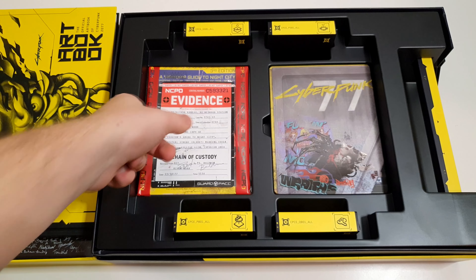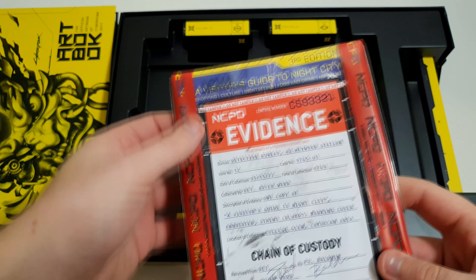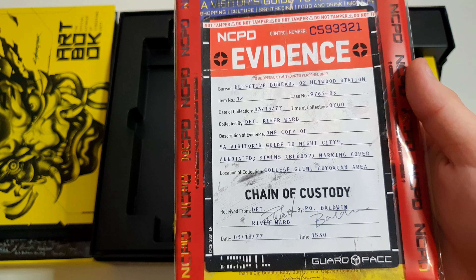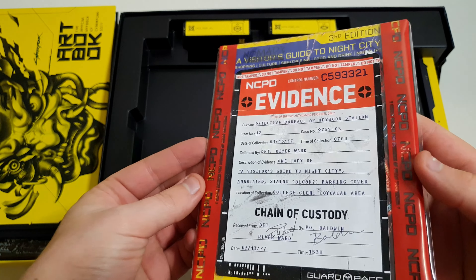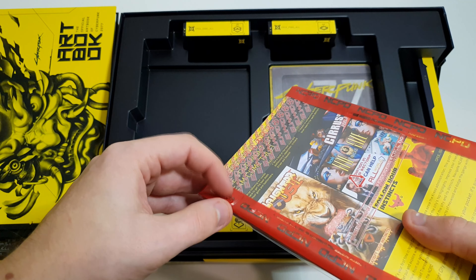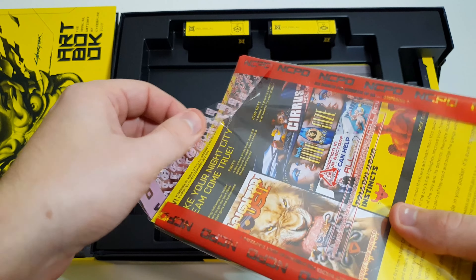Ez baromi jól néz ki. Nézzük már a másikat. Ez ilyen rendőrséges feliratnak tűnik, de jól néz ki. Mindenféle info, illetve letapasztva ilyen rendőrös Night City Police Department-es zsákban tulajdonképpen berakva. Kérdés, hogy ezt fel tudjuk bontani. Nézzük is meg.